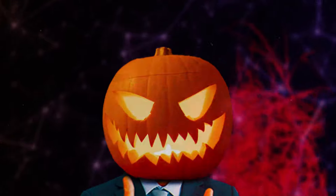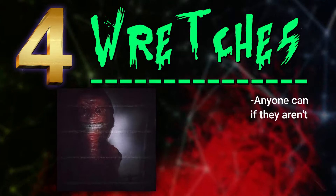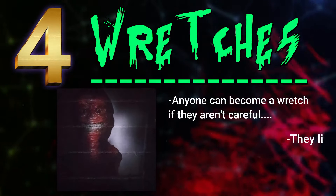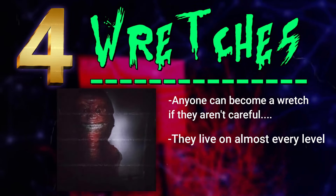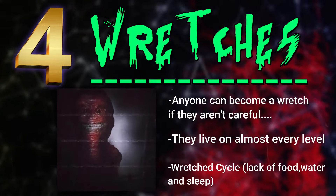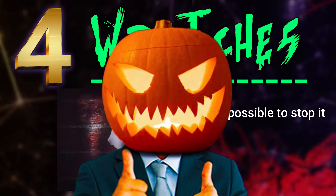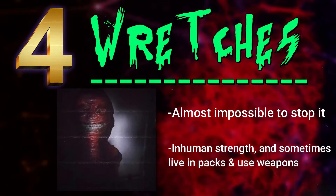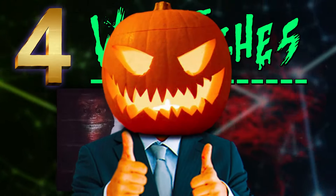Fourth is one that actually might surprise you, and it's wretches. Now hear me out before you comment that wretches aren't that scary. I put these on here because this is something that can happen to anyone if they're not careful in the back rooms. Some of the entities on this list are only on certain levels, so you can just avoid them, but these things live on almost every level and it's impossible to avoid them. Wretches are like zombie creatures that were once humans. They transform through something called the wretched cycle, which is when a human doesn't get enough food, water, or sleep — and this happens faster if they're isolated. It's almost impossible to completely stop the wretched cycle, which makes it even creepier. These red zombies have inhuman strength and speed, and sometimes even hunt in packs and wield weapons.